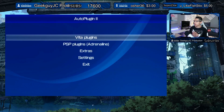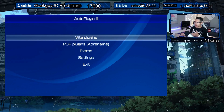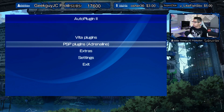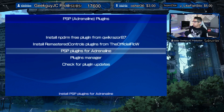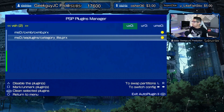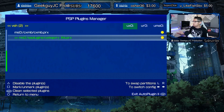I still have Auto Plugins 1 as a backup — no need to delete it unless you want to save space. Let's go to PSP Plugins and the Plugin Manager. It says 'uninstalled plugins,' but I'm a bit confused as to how this works, because pressing Triangle just gives me a green indicator.